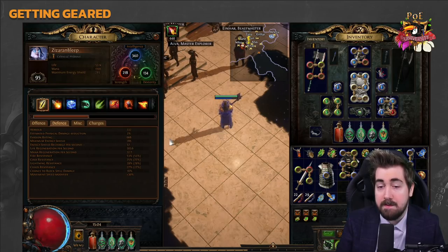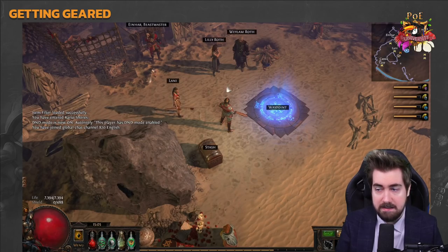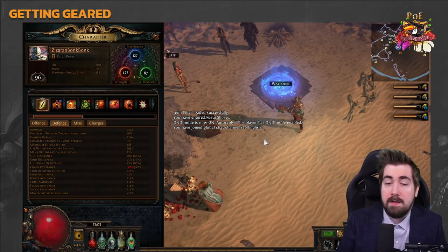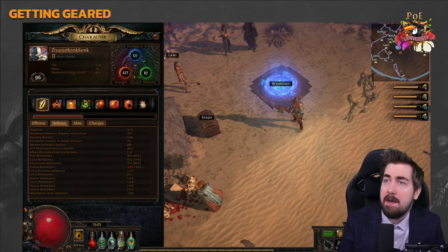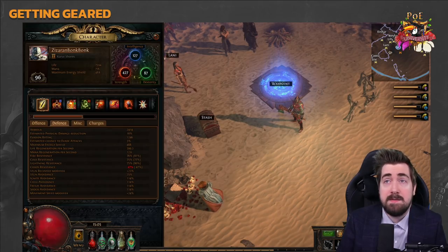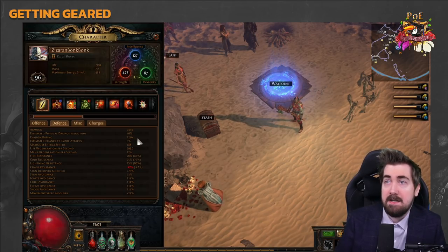Armor will show you an estimated physical damage reduction percentage — for example, 3% or 16% — but a lot of these numbers are lies and you should not believe them. The TL;DR rule of thumb is: armor does not actually grant the percentage of reduction to physical damage that the tooltip states. There is a hidden mechanic where armor only allows at most 10% of the armor rating as reduction in physical damage.